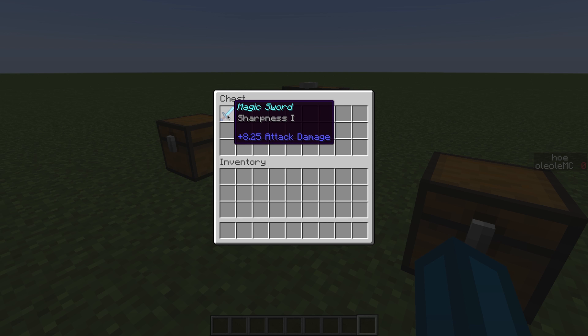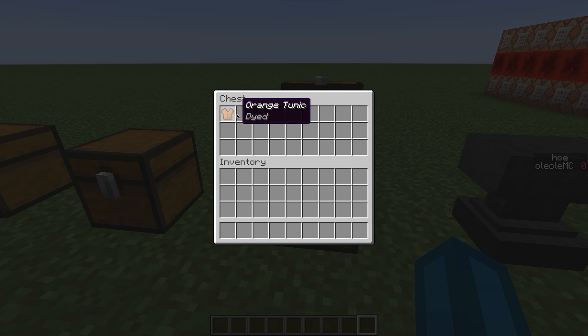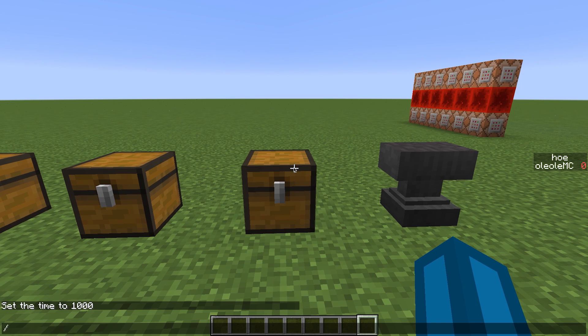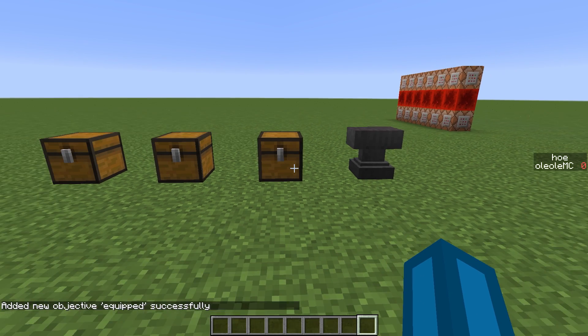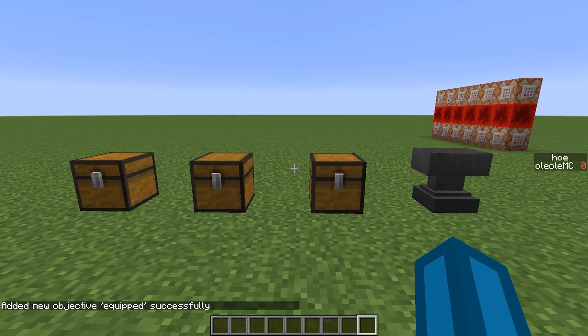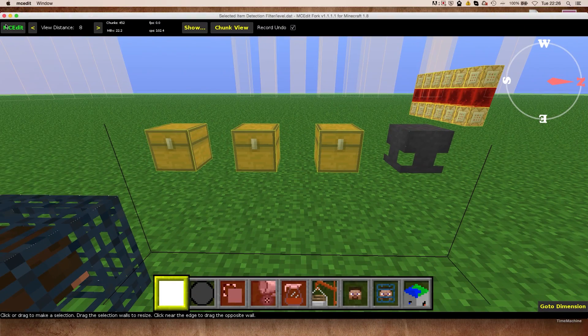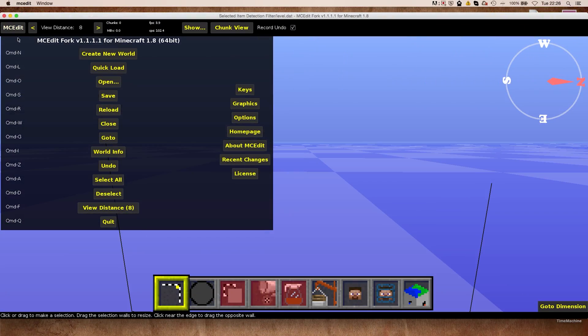So we have this diamond sword here which has some enchantments on it and a custom name. And I have this orange tunic here, which is dyed and has a custom name as well. I will just add an objective which I will call 'equipped' in this case — you can name it whatever you want. So now we have an objective.